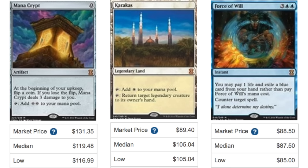It's also interesting to make this video now and see where the prices go — maybe some of them go up. Mana Crypt is $119 median, market price around $131. Karakas is over $100, at $105 median. All these prices are from TCGPlayer. Force of Will is $87.50, just below $90. These are pretty good prices considering they used to be $180 plus, and they should drop drastically — I do see a sub-$100 Mana Crypt being available sometime in the future.